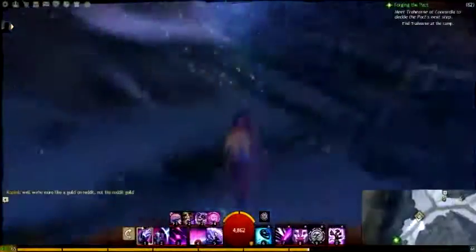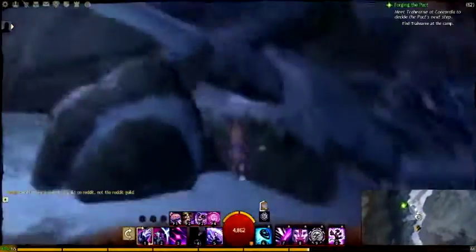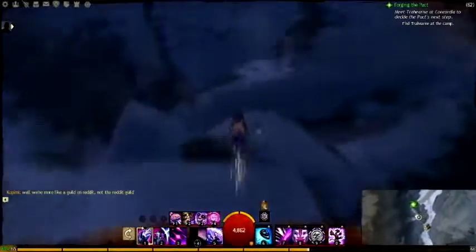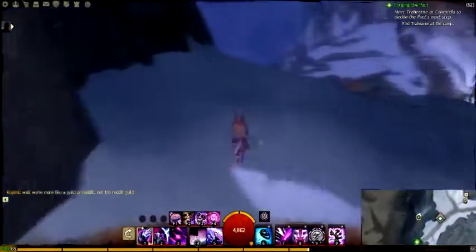Next we're going to go to Torrin Hollow. Go to the Torrin Hollow Waypoint and then run south and jump across these rocks. Once you've crossed the rocks you'll get onto the bank — you can cross over the teleporter and then run across the snowbank to get to the vista.